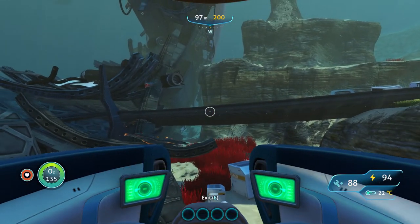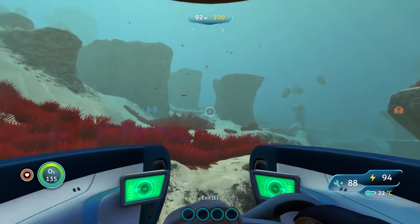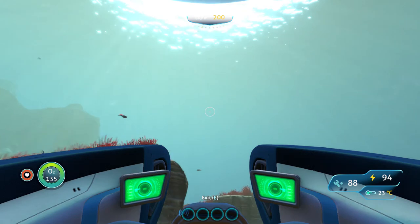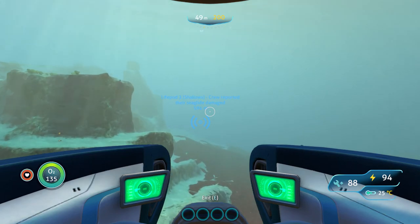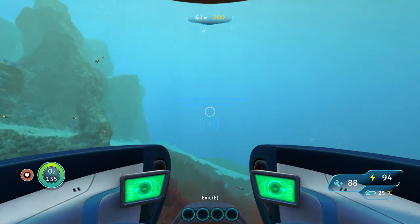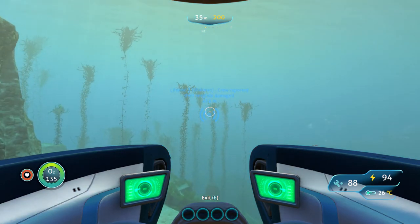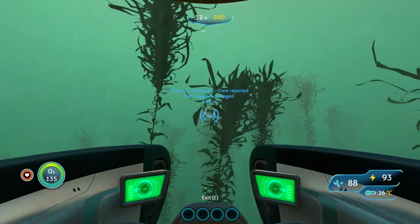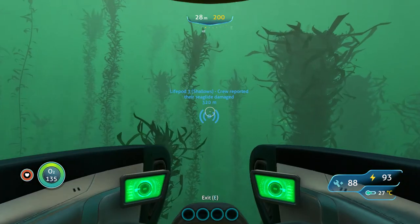Welcome aboard, Captain. Let's see where that next transmission is. This thing is so super awesome — it doesn't lose power that quick either, which is pretty awesome, because the sea glider kind of loses power fairly quickly. As you can see, I've been going for a while, at least 1,000 meters already, and it's only down 6–7% now. The meter marker moves super quick.